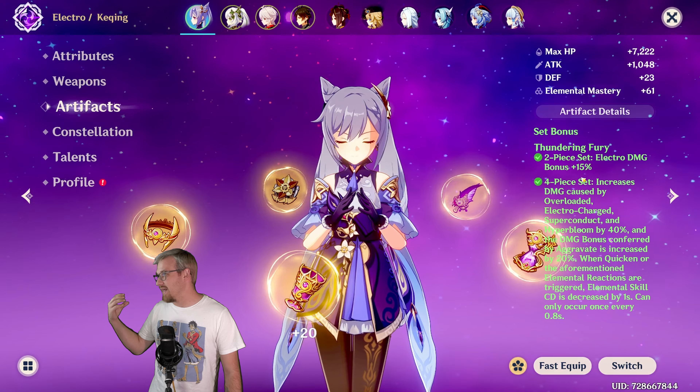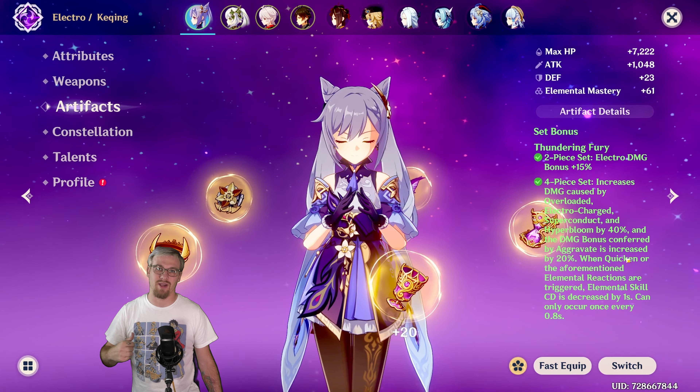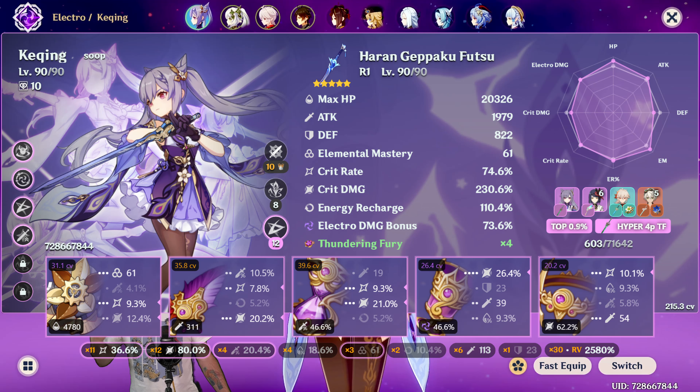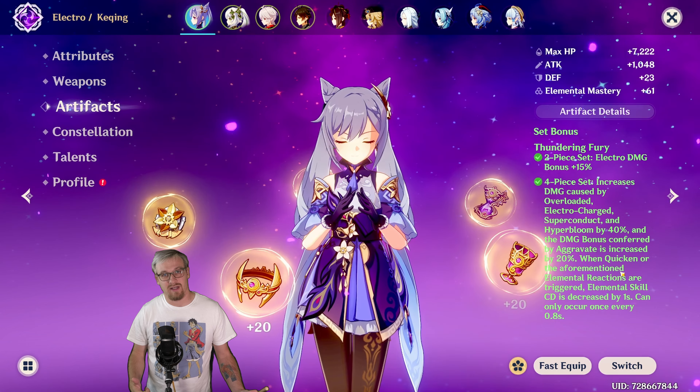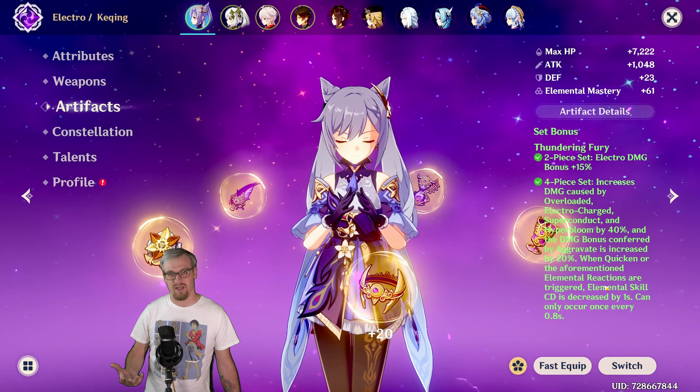We are going to be using Ka-Ching in this video as our example. Thank you, Sue, for letting me use footage of your characters — your Ka-Ching is built insanely good, by the way. This also used to be Fischl's best artifact set before Golden Troupe came out, so if you've been playing the game for a while, you still might have some of these artifacts laying around. They're going to be good for Clorinda.